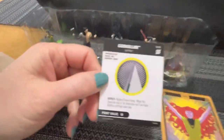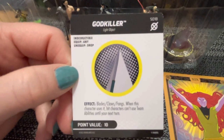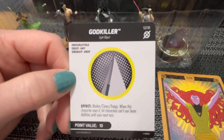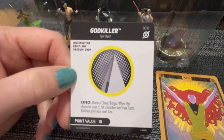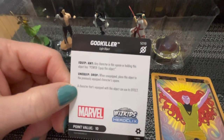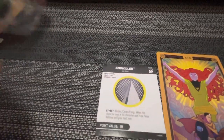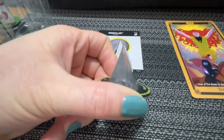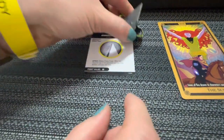Let's take a look at the sword. We have the God Killer, a light object, set number 18. Equip any unequipped drop — its effect grants blades, claws, and fangs. When this character uses it, hit characters can't use team abilities until your next turn. For 10 points. This would be effective against mystic characters, and it triggers as soon as you hit. It's skinny with a little triangle shape.